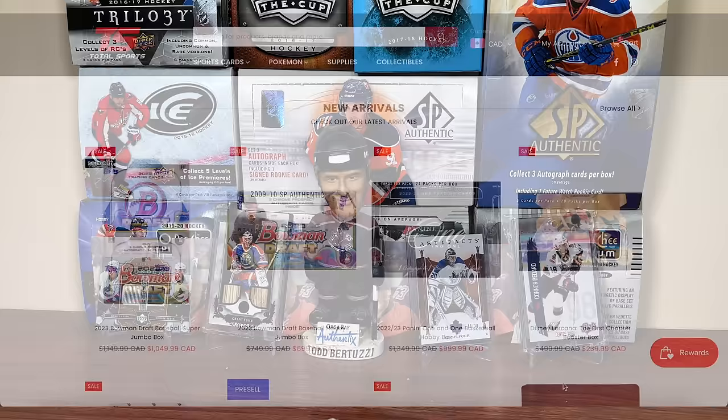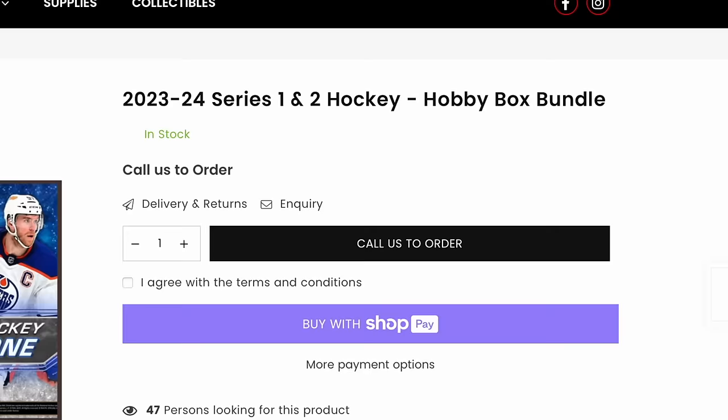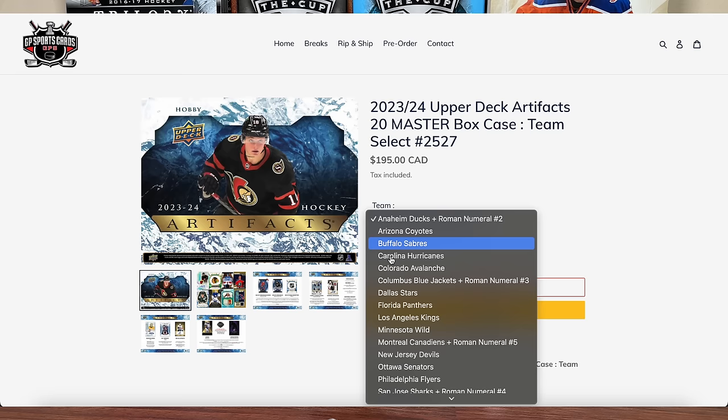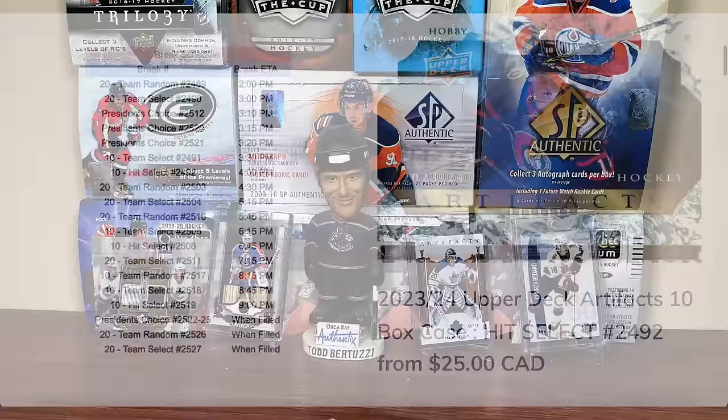Before we get into today's video, this video is sponsored by Total Sports Cards & Collectibles, which is a retail store for GP Sports Cards located in Toronto, Ontario, featuring a wide selection of sealed hockey boxes as well as other sports. Be sure to check out the new in-stock Artifacts and the much anticipated pre-order for Upper Deck Series 2. Email or call if you'd like to order those products. Artifacts is out this Friday December 15th — GP has a ton of bricks available featuring 10-box Team Select, Hit Select, Team Random, and 20-box Master, Team Select, and Team Random. GP will be live all day. Thank you Total Sports Cards for sponsoring today's video.